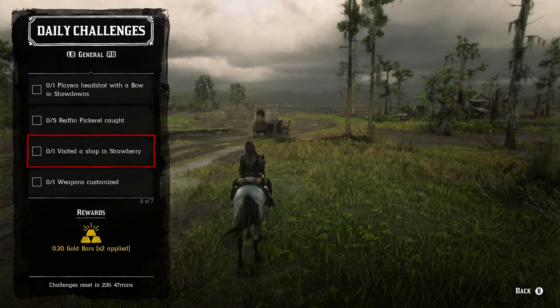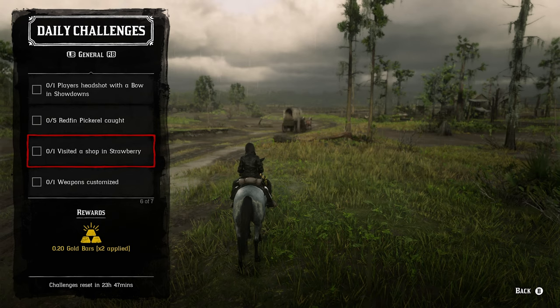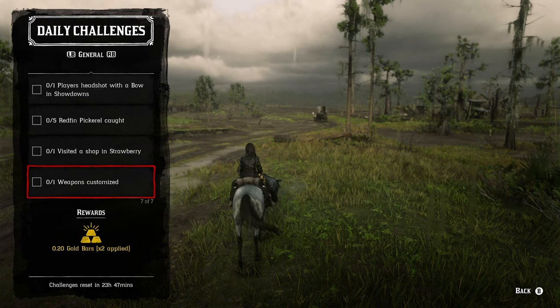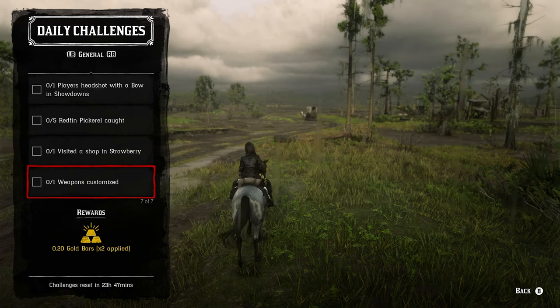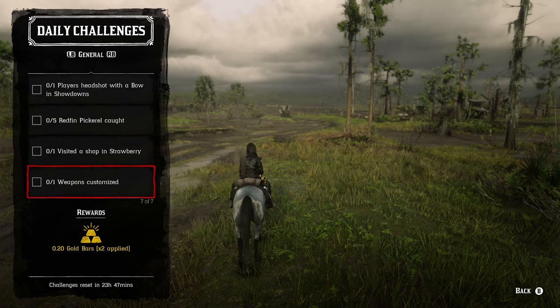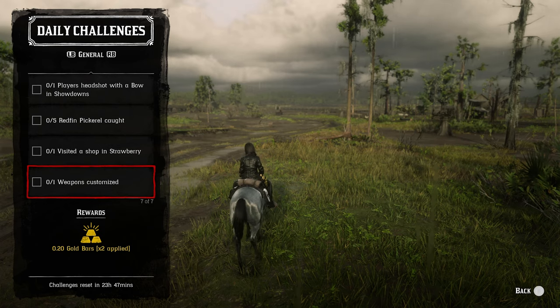For visiting a shop in Strawberry, any shop will do — I like the Butcher because you don't even have to get off the horse. For one weapon customized: if you've already customized your weapon, just change something like the barrel length or any other item, and then change it right back. You'll get the award for customizing your weapon without spending any extra money.